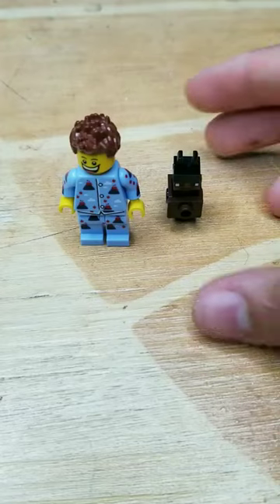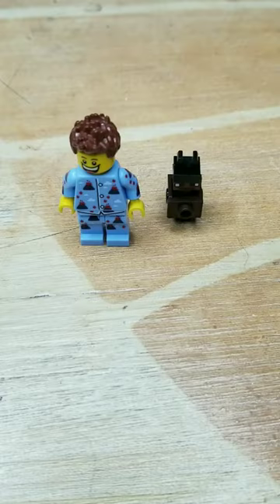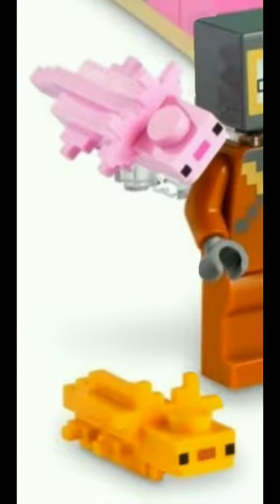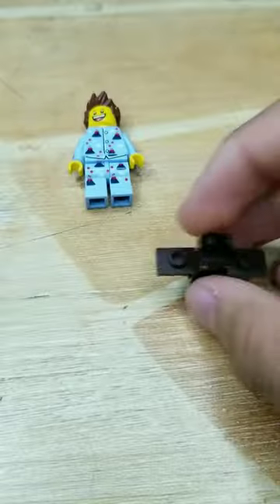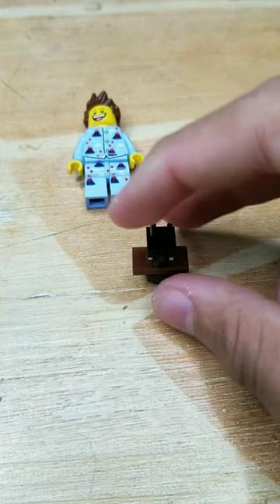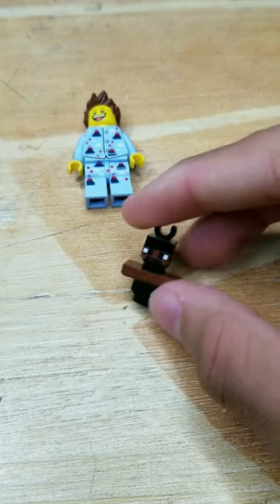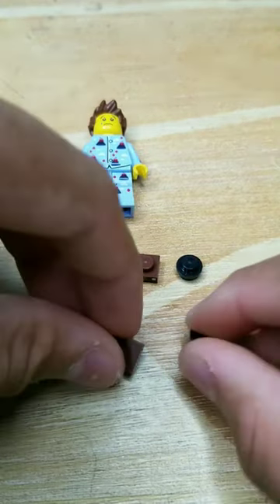Six years ago, Lego designed this Minecraft bat minifig, and it's pretty big compared to an ordinary minifig — more than half its size. Unlike in Minecraft, the bat is pretty small. Unlike this Lego axolotl, Lego really plus-sized this bat. So today I'll be fixing it. This is my design of the bat; as you can see, it's smaller than the original Lego bat. So let's build it.